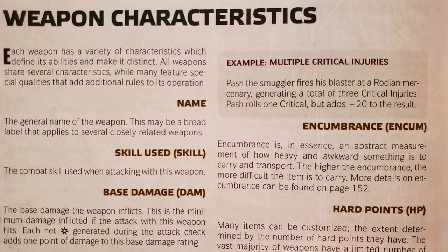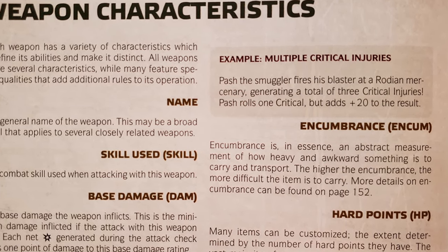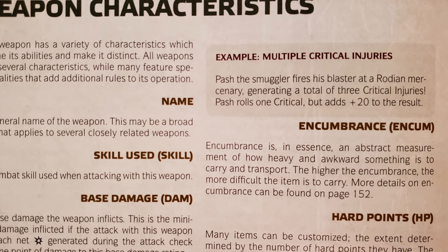What happens when our characters are carrying too much stuff? What if we exceed that threshold? By each number we go over, we add one black setback die to each of our agility and brawn-based skill checks. So our human smuggler with a brawn of two and a threshold of seven carrying eight encumbrance worth of items adds one black setback die to all of his agility and brawn checks.